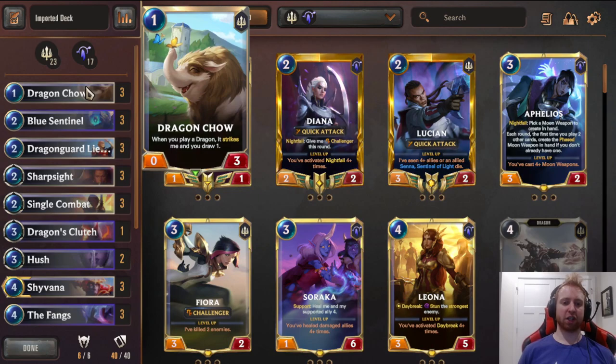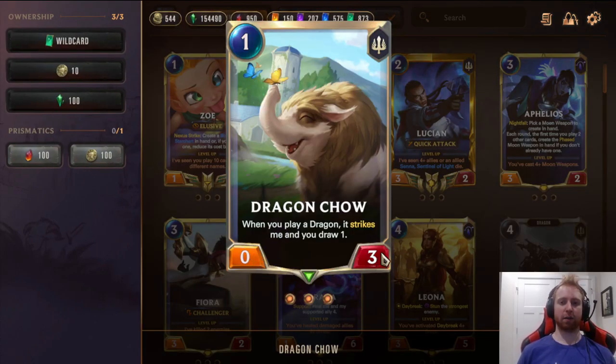First off, 3 Dragon Chow — 0/3. This is actually a decent stat line for the effect it has. You usually get a block in during the early game, and then you can kill it with a Shyvana or Screeching Dragon, which buffs them once you draw a card and helps work towards Shyvana's level up. So it's basically an early game blocker, plus you get the draw and the buffs from Fury. Very good.